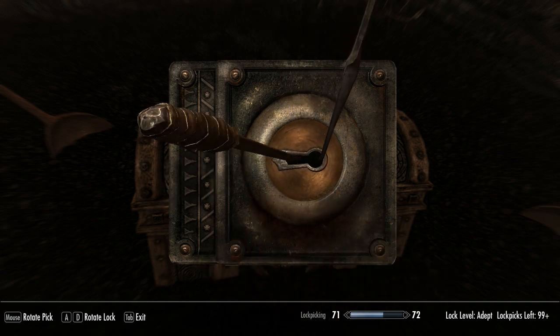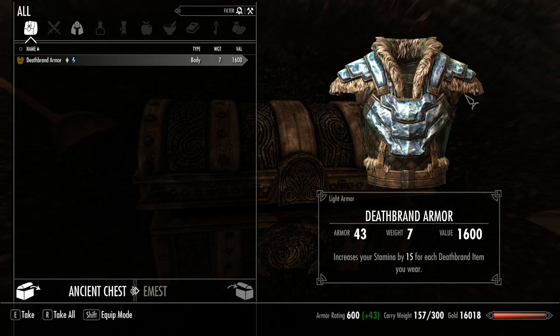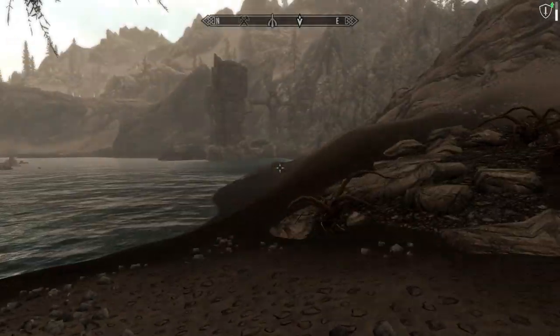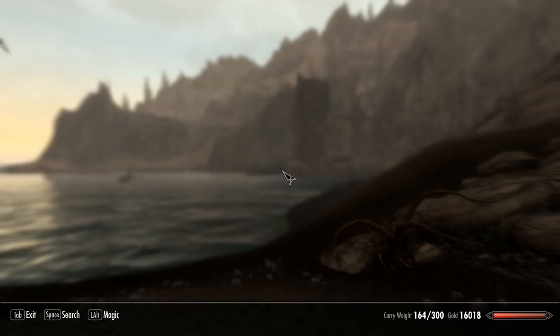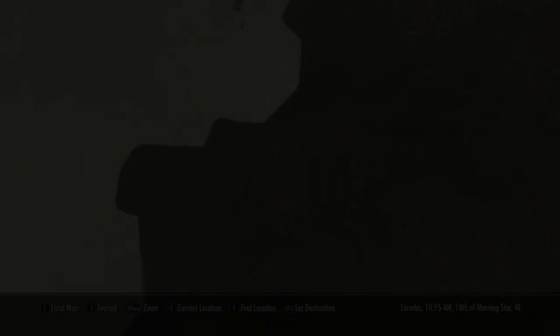Death Brand Armor. Increases your stamina by 15 for each Death Brand item you wear. Yoink. Would it have killed the game to put some gold in these chests as well? I mean, one giant chest for just a single piece of armor. Looking at the map would help. Final one is just north of this river. Let's see if we can find the river on the map.